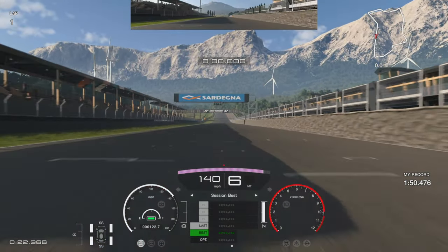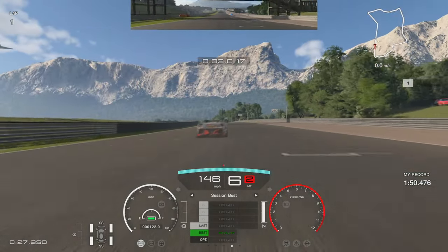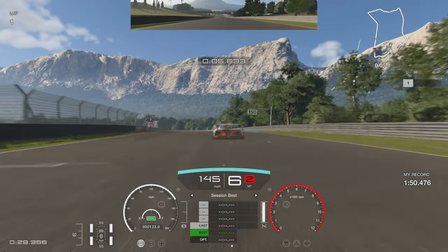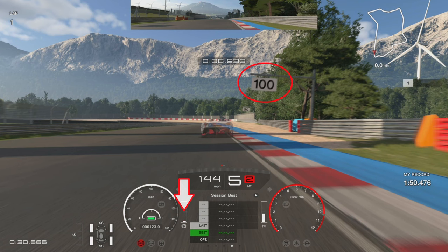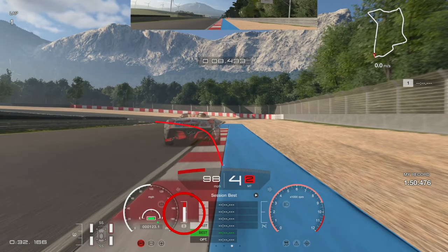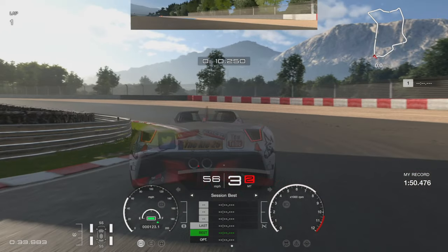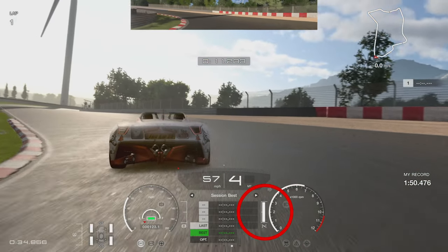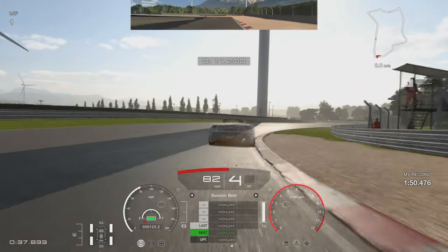Going into turn one, we're looking for the 100 board. You're going to brake just short of it — as you go past the 200 and 150 boards, brake short of that 100. You're braking down through the gears into fourth, then down to third as we come off the curb, using the full width of the track, rotating the car, then back up to fourth before getting on the power. That stabilizes the car on exit.